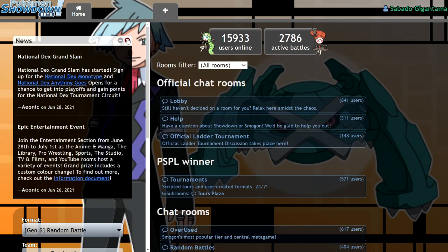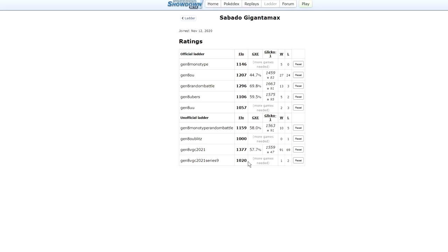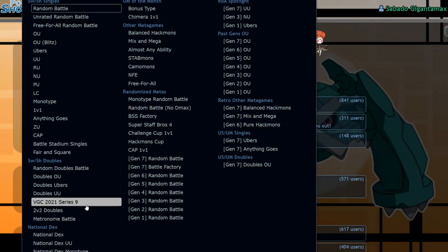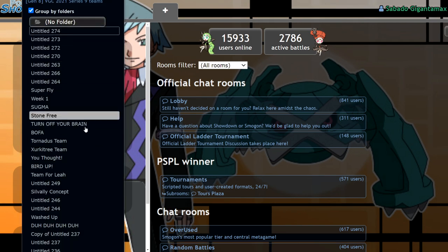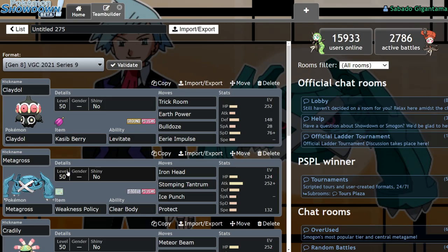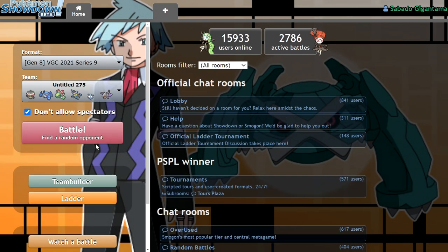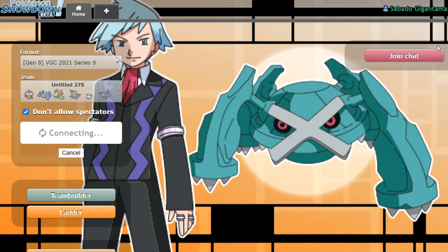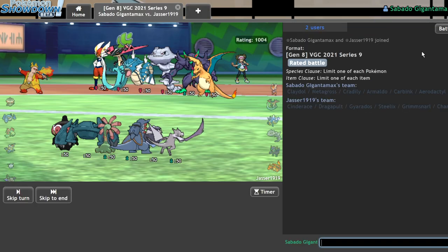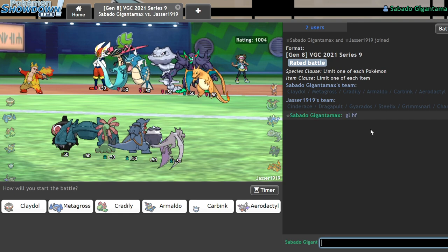I don't know how well we're gonna do with this team — that's why we're on a low ladder alt. I'm at 1020, having played three games on this account. Don't be surprised if every game is an L. If you want to try the team regardless, you can manually copy it from the video or join the Discord and grab it from my team library.